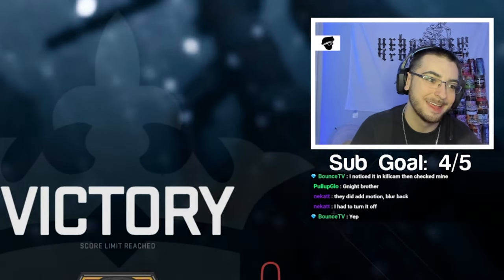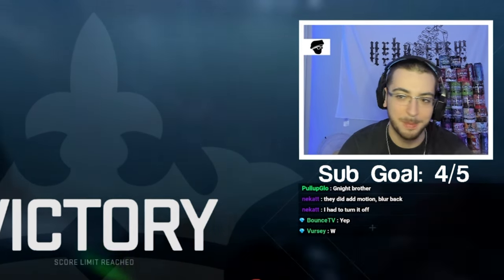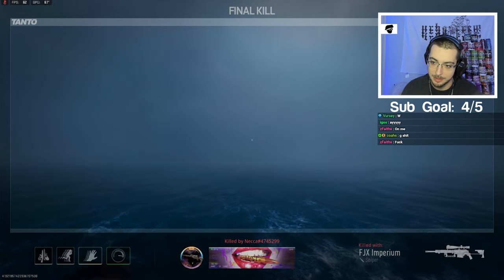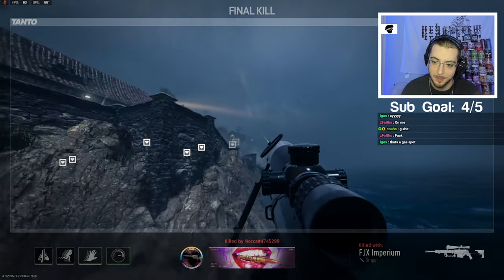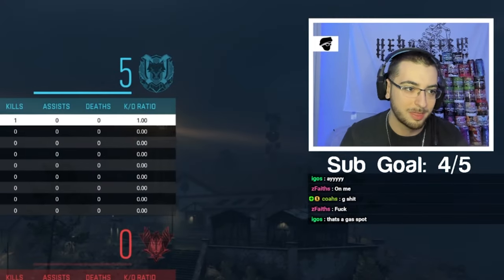First try into the water, dude. That was really nice too. Big W. This shot was nice too — I did the insta-swap out of the drill charge reload, but I did the insta-swap with the C4 glitch, like with the loadout drop, and distant too. That's a gas spot, bro. Y'all are sleeping on it.